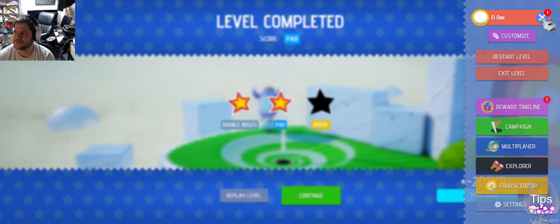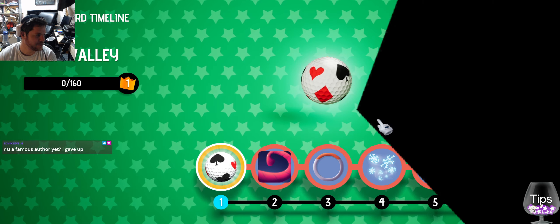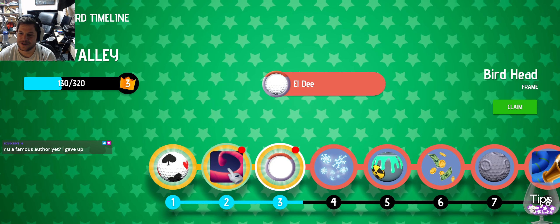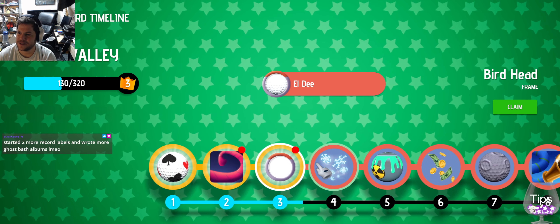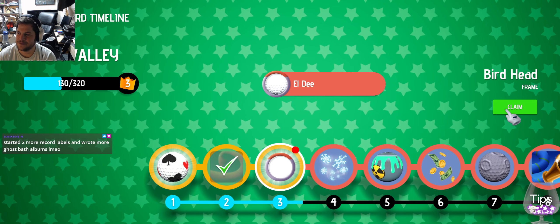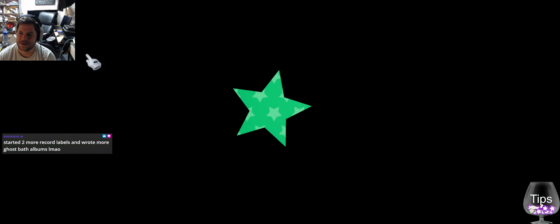A birdie. Lame. Reward Timeline. Okay, let's see what meta progression we got. A ball. The fishies. Claim. Birdhead. I want the fishy one. There we go.